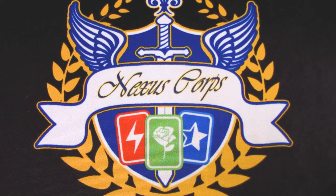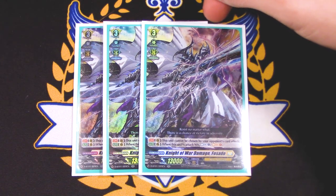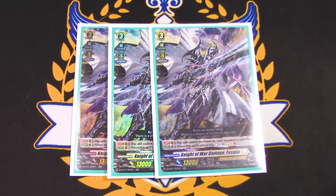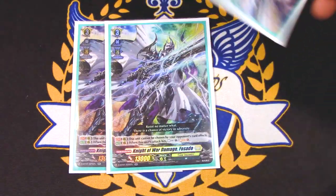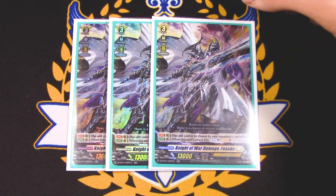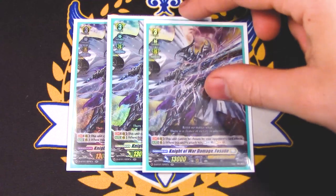Next up for grade threes, we got the best grade three in Keter Sanctuary: Knight of War Damage, Fasado. Fasado's skill is when its attack hits, you can Countercharge and Soul Charge, and this unit can't be chosen by your opponent's card effects. That's really helpful against matchups like Seraph Snow and Nirvana when it comes to units being popped off. It's just a really good skill overall — not being targeted as a retire target, and when it hits you get resources back. Since Hex Orb uses soul and Counterblast a lot, this is a great card. I'm running three copies for space and consistency, but you can run four.